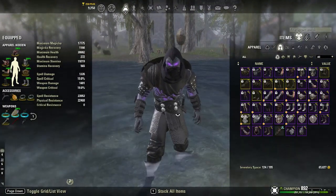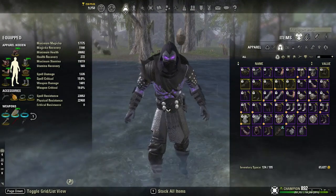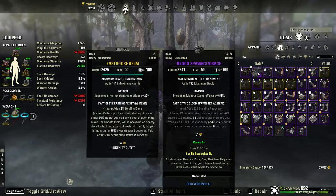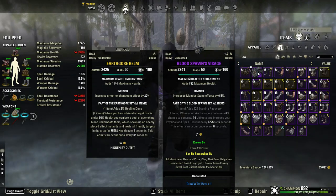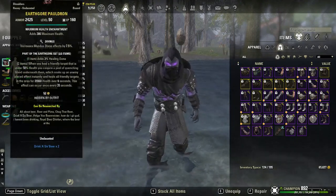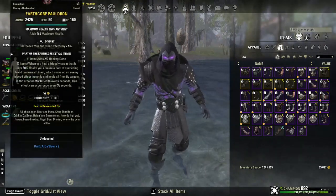The only issue with Engine Guardian is that when it procs the health one you're still taking a lot of damage, so you still need to follow the mechanics. Bloodspawn is okay. Thurvokun was okay but you really don't need those — I'd just stick with Earthgore. We didn't run a healer the first time we completed it and Earthgore definitely saved a lot of lives.